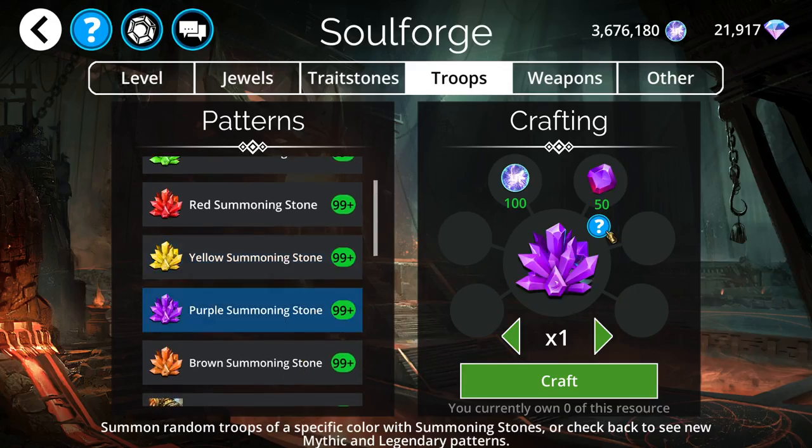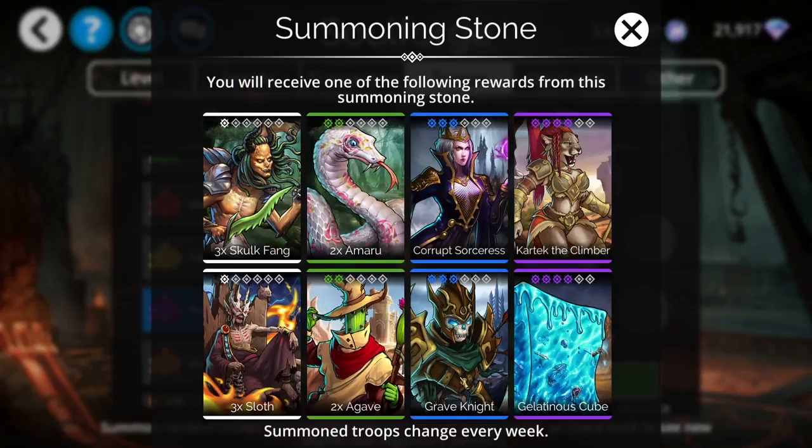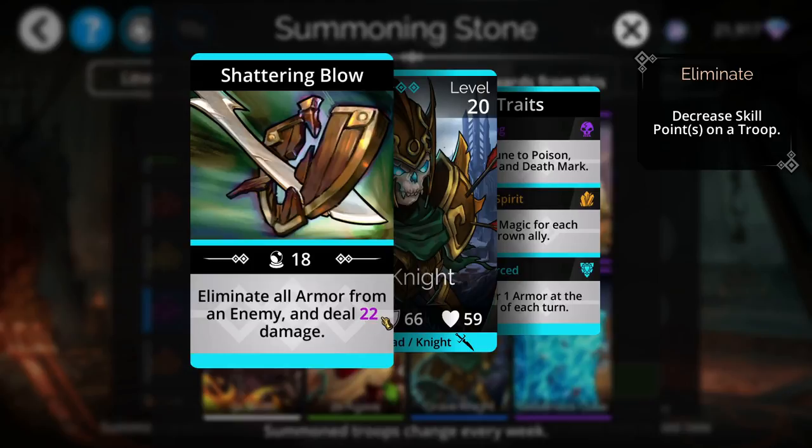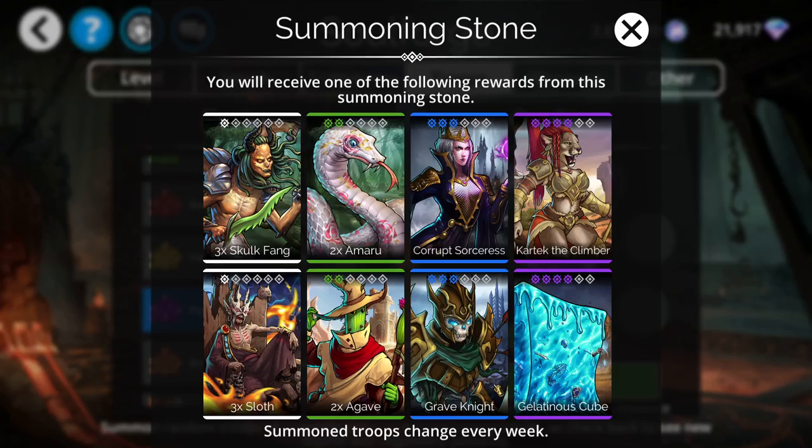Moving on to purple summoning stones, there's really nothing I can recommend trying to go for. Grave Knight is interesting to a certain degree — as a lower level troop it will eliminate all armor from an enemy and then deal damage. If you're looking for something just to strip all armor from an enemy, Grave Knight is what you're looking for.